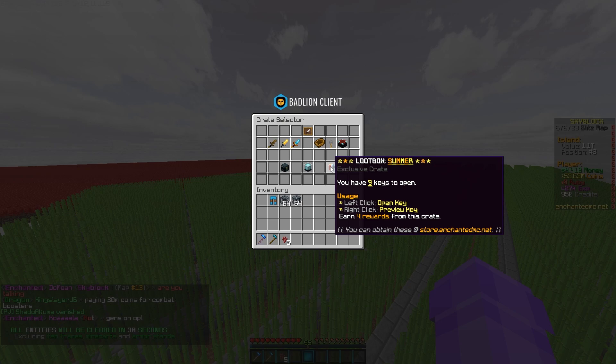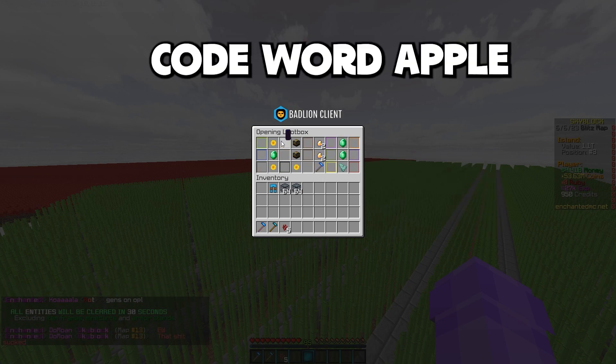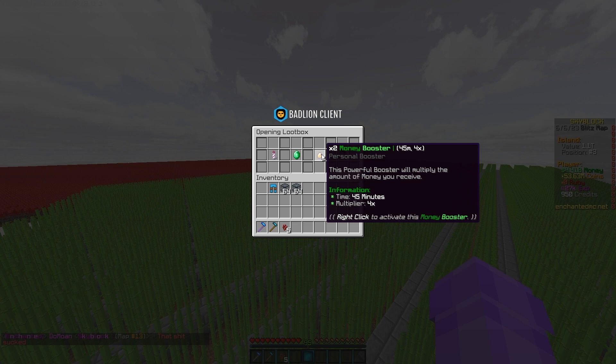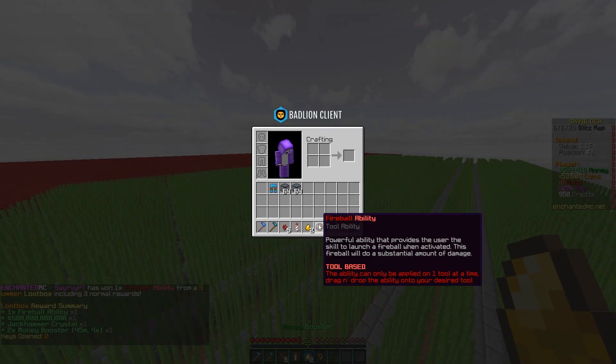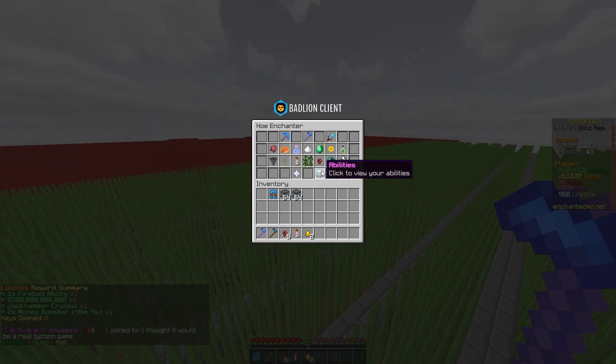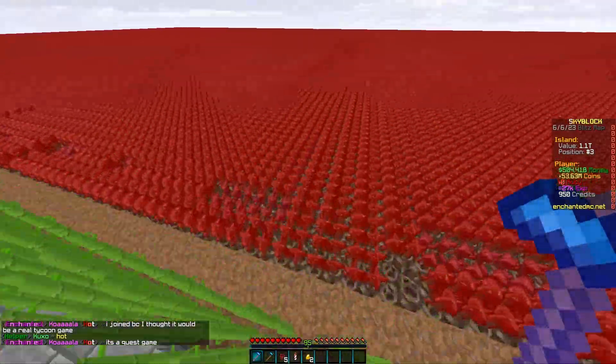We have nine brand new crates to open for today's episode. Opening the summer loot boxes — they only have four rewards each, but we got a lot of money, money boosters, and the fireball ability. I've never gotten this ability yet, so I'm going ahead and applying that. Let me actually use this right now to show it off.